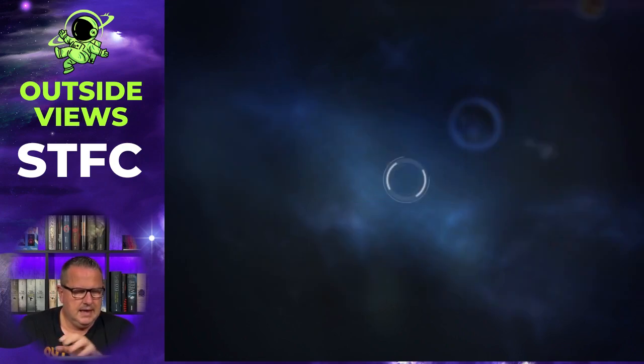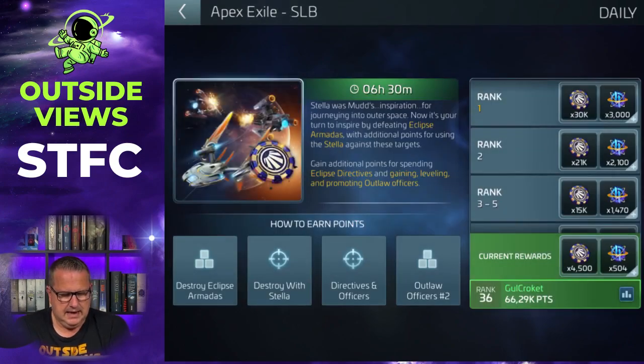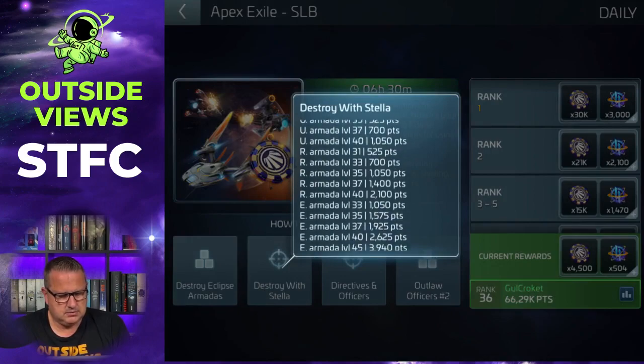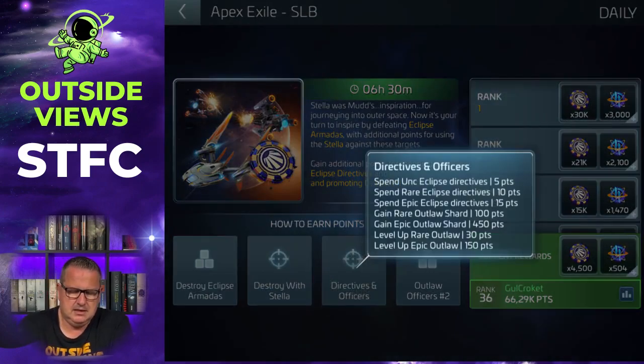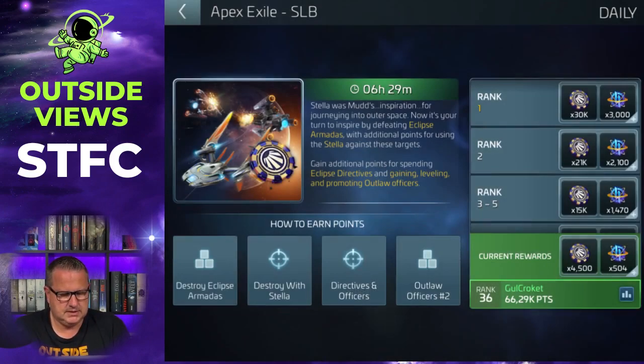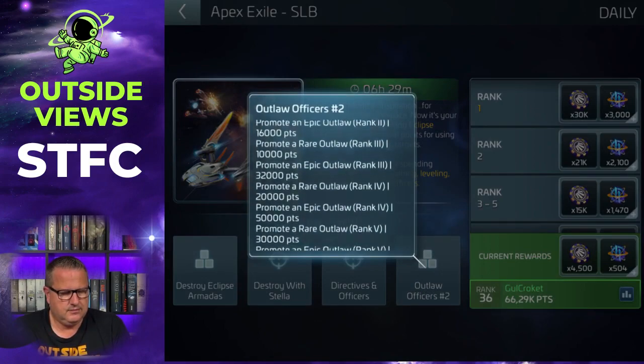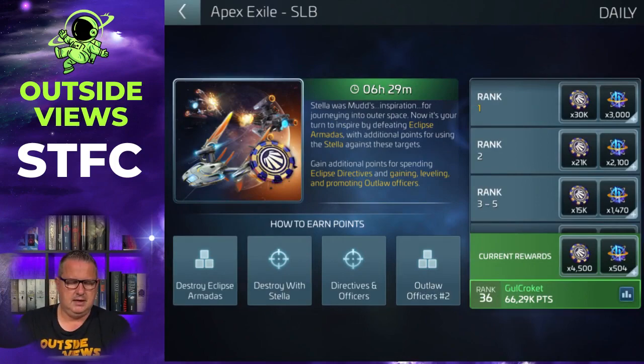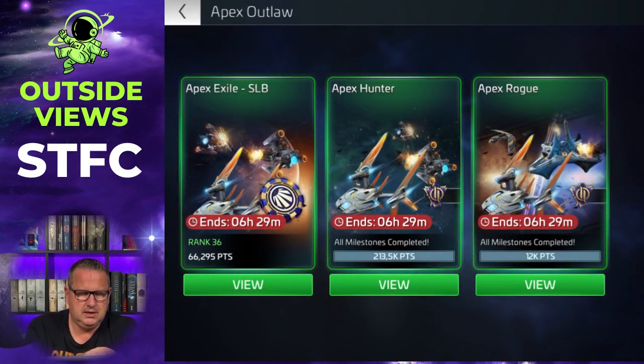Then we have Apex Exile, and here you score in a solo leaderboard by destroying Eclipse armadas - same again. By destroying with a Stellar you get extra points. If you spend directives or gain officer shards from the outlaws mentioned earlier, you get points, or for leveling up and promoting and recruiting certain levels of outlaw officers. Most of the points come from Eclipse armadas here. Depending on where you end up, you get Outlaw Research Credits and Contraband Chips, which you can exchange in the event store.